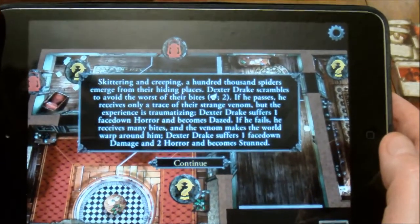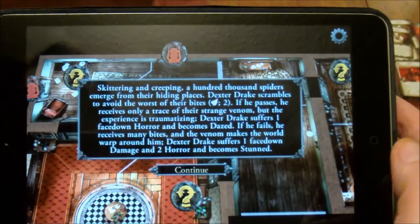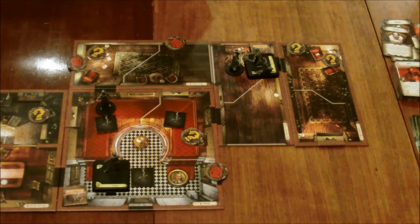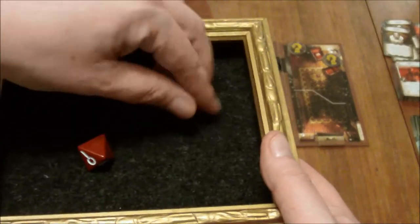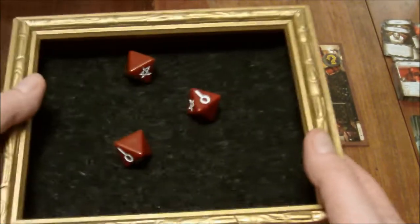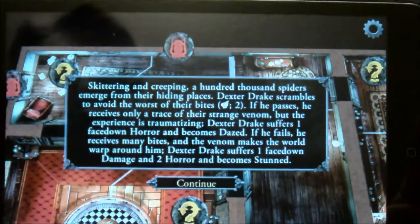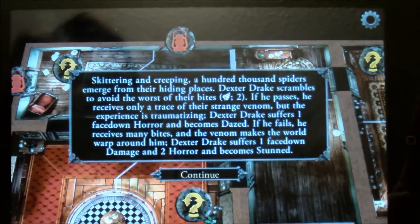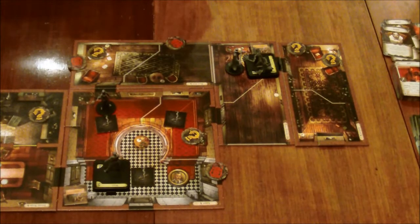Skittering and creeping, a hundred thousand spiders emerge from their hiding places. Dexter Drake scrambles to avoid the worst of their bites. Agility, two successes needed. He got one clue which he'd be able to turn into a success, but it still wouldn't be enough. If he fails, he receives many bites and the venom makes the world warp around him — suffers one face-down damage, and two horror, and becomes stunned. That's pretty terrible.